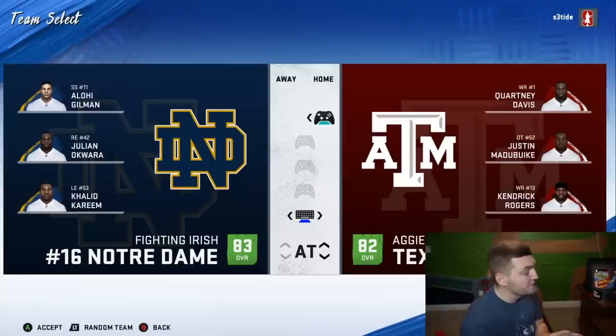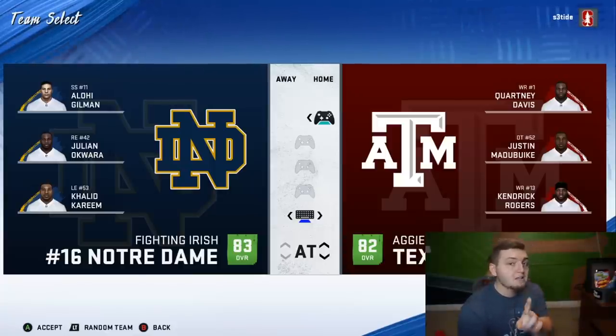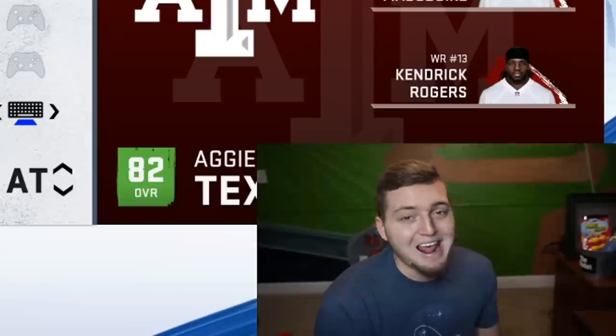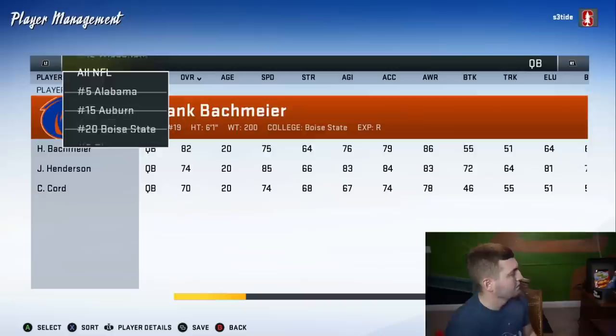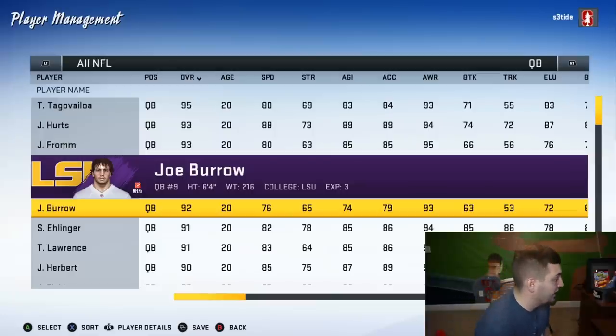So many more teams to choose from. The franchise mode in the mod doesn't really work right — you can play with a team but it's not made for franchise, although I think they are trying to make it happen. I think there is a way, but you have to be extremely smart. Maybe eventually I'll figure it out and bring a franchise or dynasty series to the channel. In terms of ratings, Tua is the best quarterback in the game at 95 overall, though at this point Joe Burrow probably should be up there too.